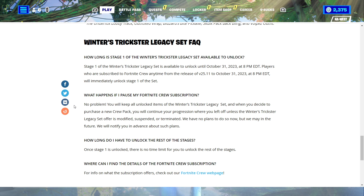How long is Stage 1 of the Winter's Trickster Legacy set available to unlock? Stage 1 is available to unlock until October 31st, 2023 at 8pm EDT. Players who are subscribed to Fortnite Crew anytime from the release of version 25.11 to October 31st, 2023 at 8pm EDT will immediately unlock Stage 1. What happens if I pause my Fortnite Crew subscription? No problem — you will keep all unlocked items, and when you purchase a new crew pack, you will continue your progression where you left off unless the offer is modified, suspended, or terminated. They have no plans to do so now but may in the future and will notify you in advance.